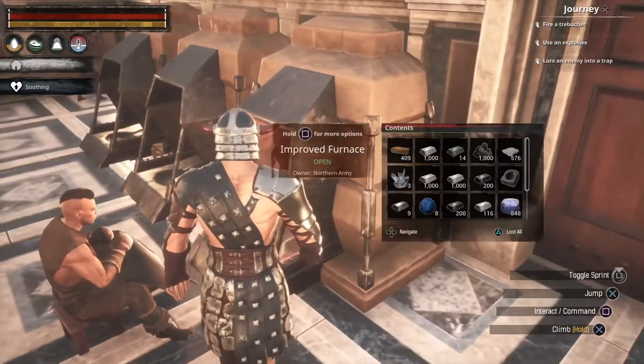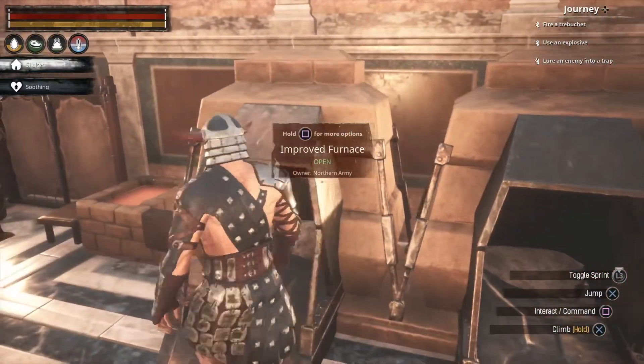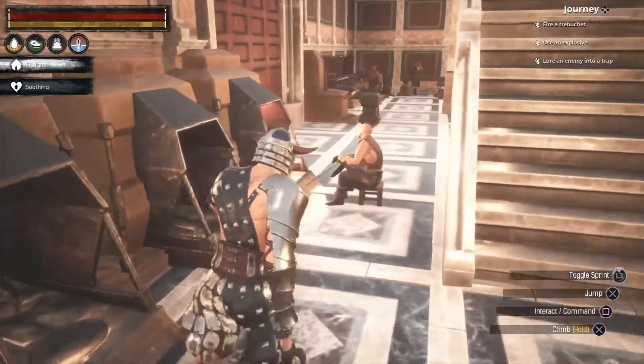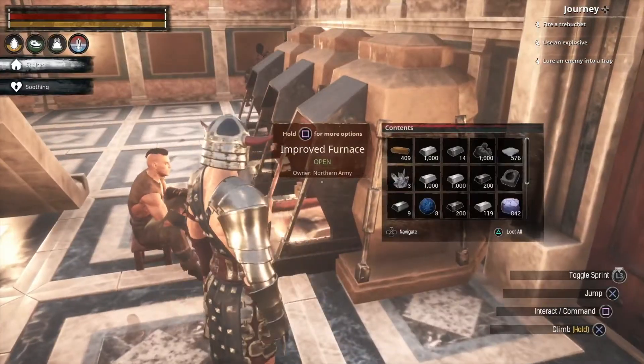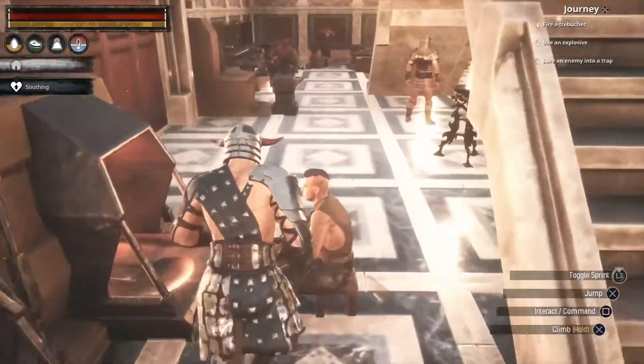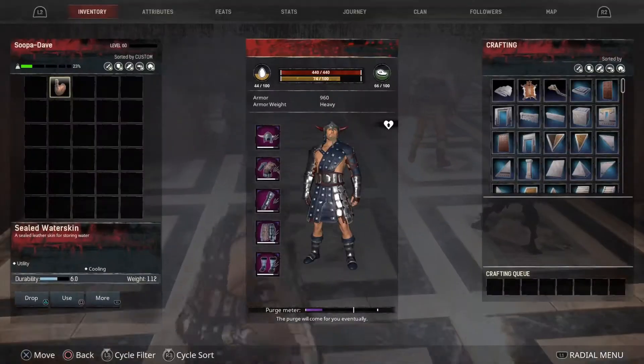One thing we're gonna have to do is upgrade these to kilns soon, so we're gonna have to start working on getting to the archives, because that's where you get it in the library. We also need to take a look at what it's gonna take to make the trebuchet, so we need to go into our feats.